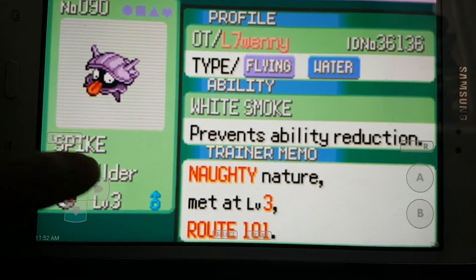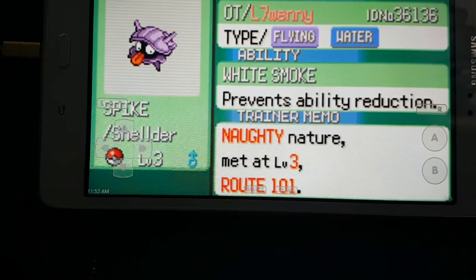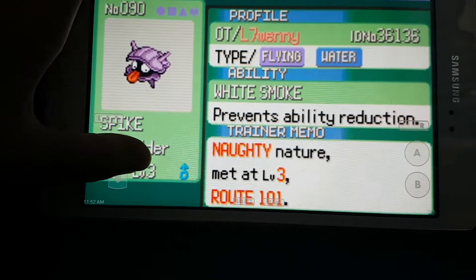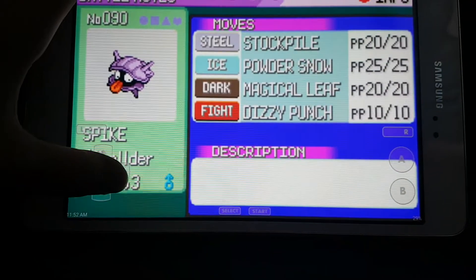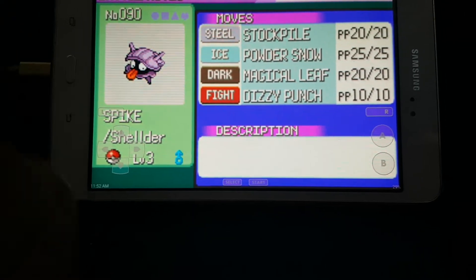And here is Spike, which we caught in the last episode. It's a flying water type with white smoke as the ability — pretty cool. It has stockpile, powder snow, magical leaf, and dizzy punch.